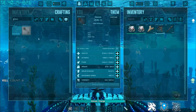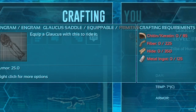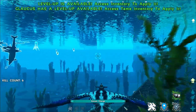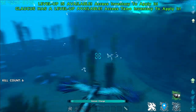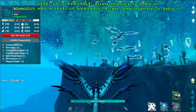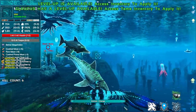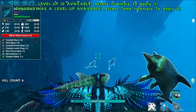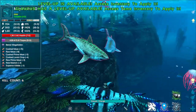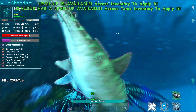Now, before I go through abilities, this particular creature does have a saddle. It requires chitin or keratin, fiber, hide, and metal ingots — relatively cheap. The first ability, which I'll show you on this Megalodon here, is its bite attack. This particular bite attack will inflict torpor. As you can tell, one bite from this guy can actually inflict around 200 torpor.